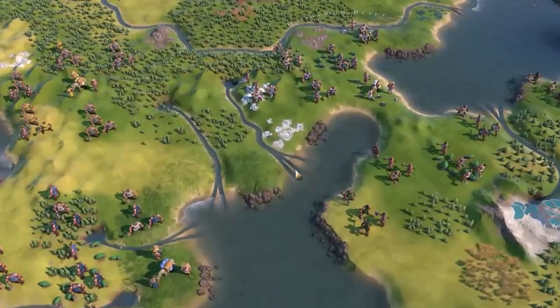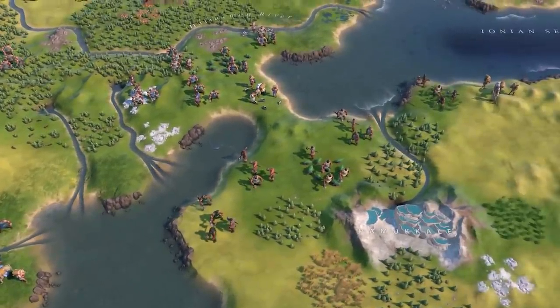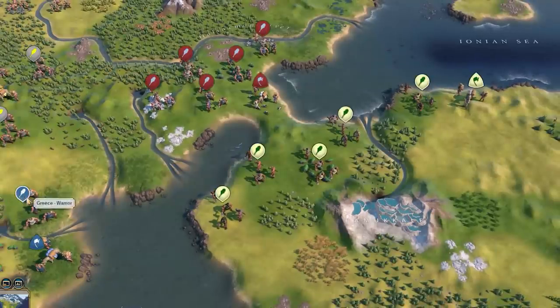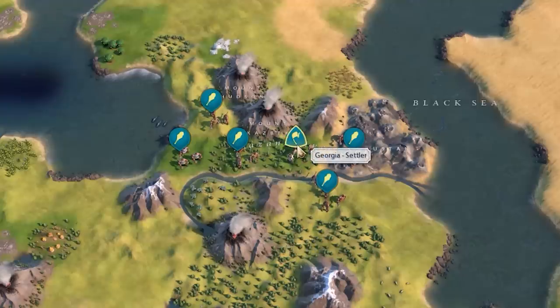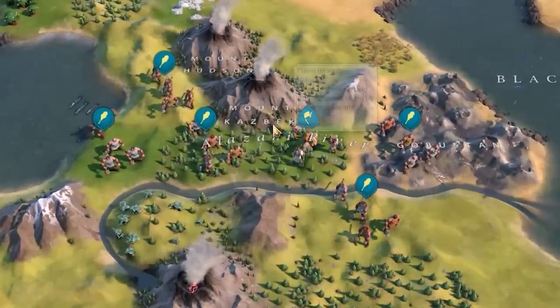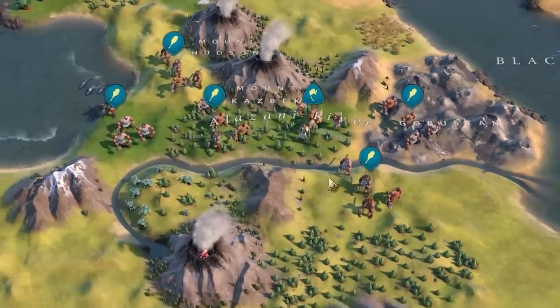This is always going to be one of the worst parts of the map — we've got two Greeces, Macedon, and the Ottomans all right next to each other. I think one Greece is probably not going to last long. Then there's good old Georgia, which is in between all these volcanoes. On Apocalypse Mode, I'm pretty sure all of them are going to erupt multiple times. So: big Earth map, all the civs, all the leaders including the two new ones, and a ton of natural disasters. This is going to be chaotic.